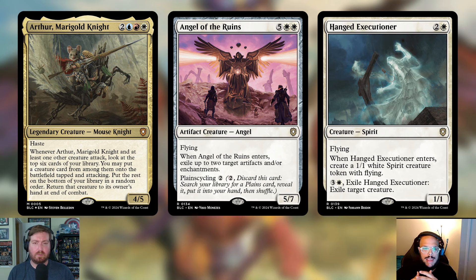Arthur Marigold Knight — two, a blue, a red, and a white for a 4/5 legendary creature Mouse Knight with haste. Whenever it attacks with at least one other creature, look at the top six cards of your library, put a creature card from among them onto the battlefield tapped and attacking, then return that creature to its owner's hand at the end of combat. It's a really fun card, but the focus is on the main commander and keeping that base-power-one ETB strategy clean.